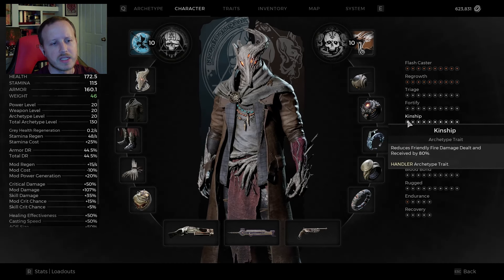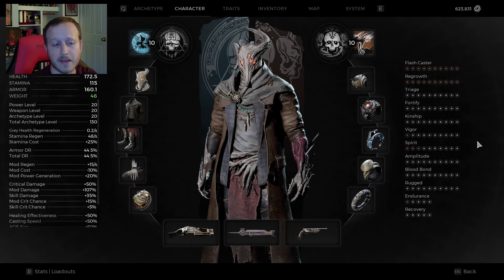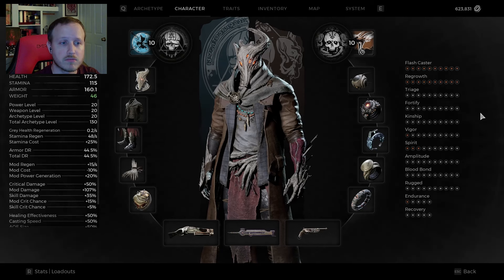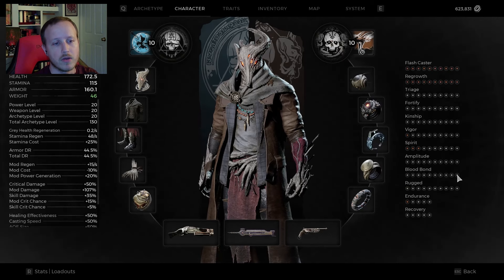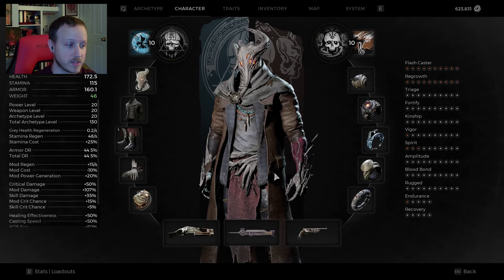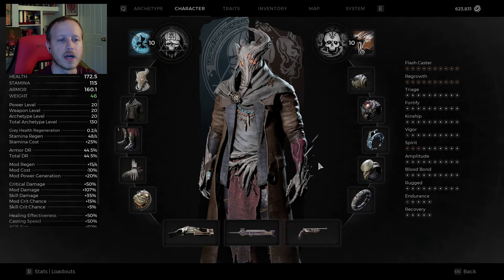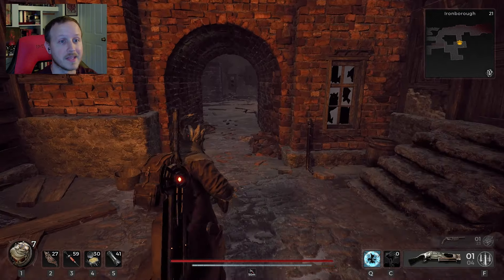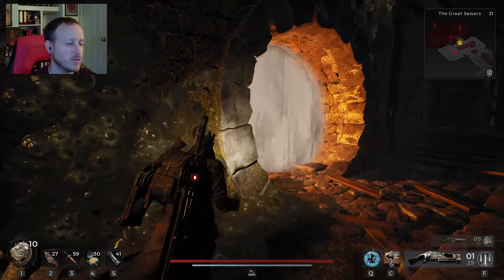The main trait I'd recommend for this setup is Amplitude, just to make the explosions bigger. Since these explosions don't affect us or do friendly fire damage, you don't really need Kinship - though I did put it on because sometimes I shoot my minions and that feels bad. Beyond that, you want Spirit to get as much mod power back as possible. Since we're in Apocalypse, defensive traits like Fortify and Triage are important. Blood Bond so minions take some damage, and Rugged to make them more durable. Key takeaway: if your mod is explosive like the Twisted Arbalest, take Amplitude.